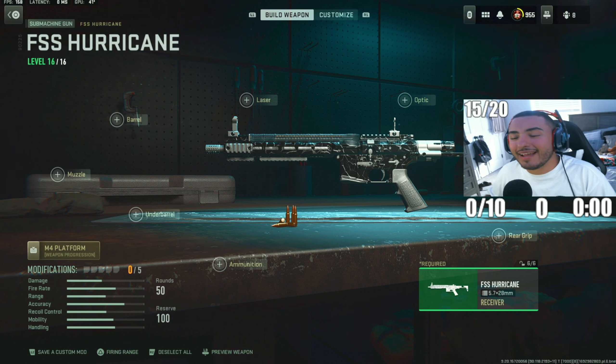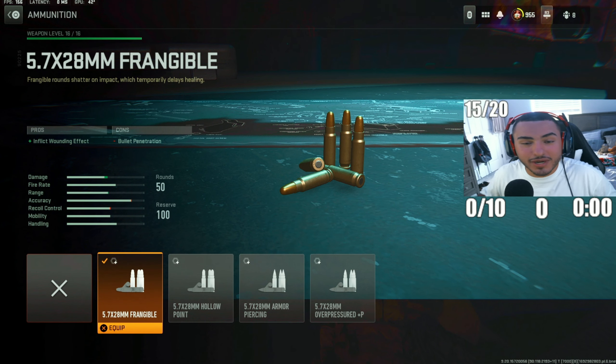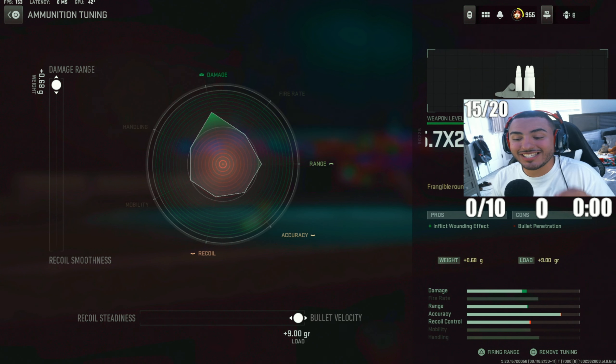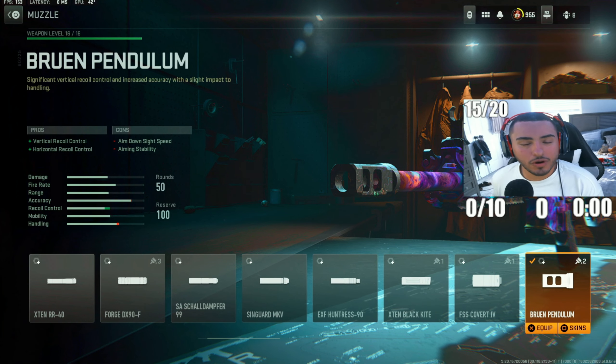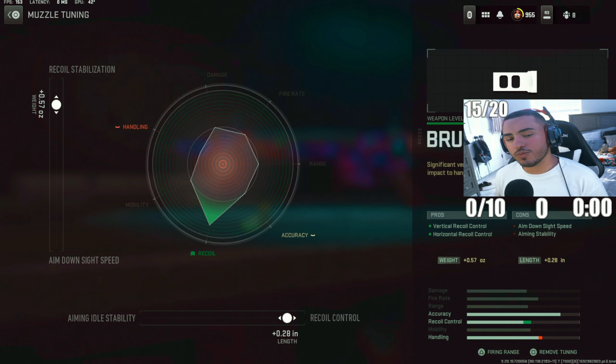Coming in at loadout number 4, we got the FSS Hurricane — the sleeper SMG that's been slept on for so long. There was a time when people didn't really like this weapon because it shot too slow and didn't have enough damage. But now it's in our top 5 because it's actually one of the best you can be using right now. For the first attachment, we went with Frangible Rounds again on this SMG, solely because this gun sometimes has a low damage count — this is going to help you get those quick and easy kills, speeding up your TTK. For the tunings, max out damage range and bullet velocity so your hitscan is a lot faster. For the muzzle, we went with the Bruin Podolum, which will help control vertical and horizontal recoil control. For tunings: recoil stabilization to 0.57 and recoil control to 0.28.